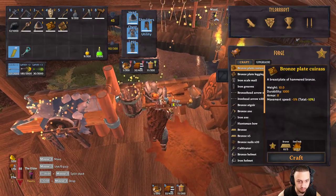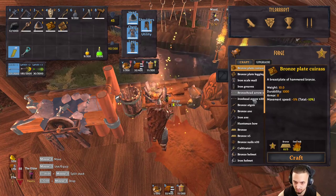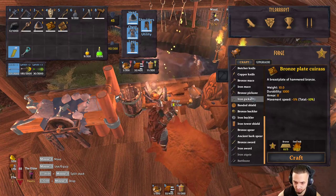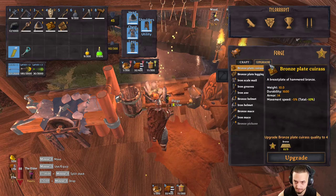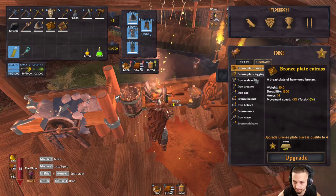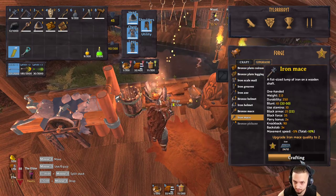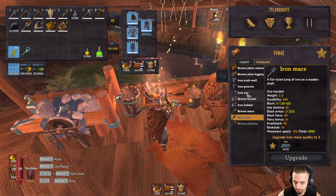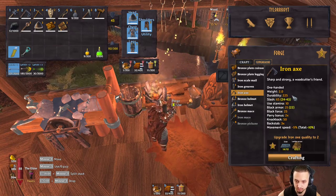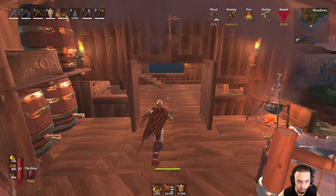We just didn't get a new cloak. We got the deer hide — we should probably make the troll cloak actually. I don't know what comes after the troll. We could have upgraded the bronze stuff too. That's alright, we'll upgrade this mace and the axe. There we go, cool. We'll put all this stuff away.